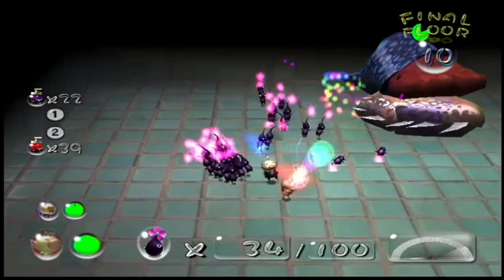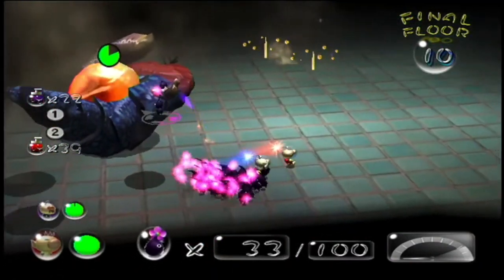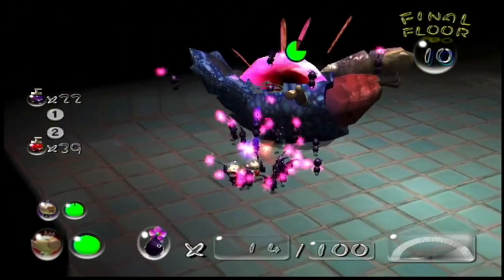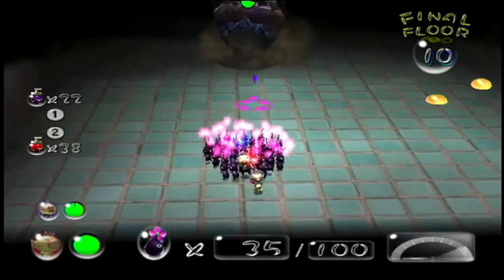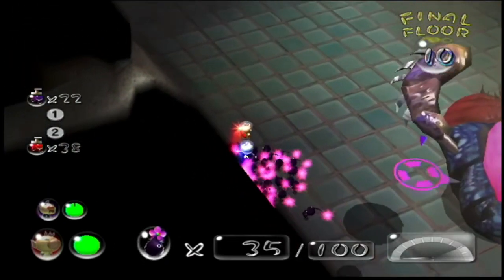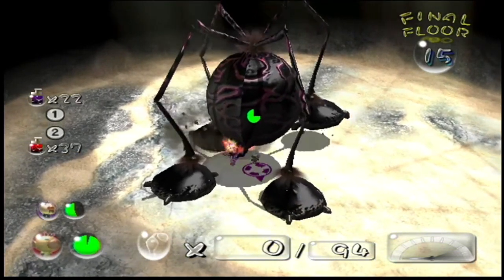Now onto the Pikmin 2 bosses. The first is the Empress Bulblax, potentially a relative of the Emperor Bulblax. She will roll around destroying all of your Pikmin and can also spawn Bulborb larvae on her second boss fight, though for the first one it's not too bad. Her main attack is rolling over your Pikmin, and the main way to defeat her is by hitting her head.